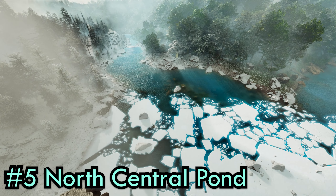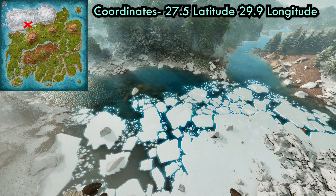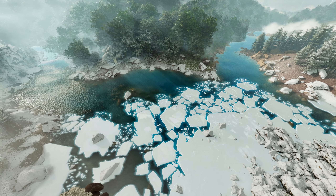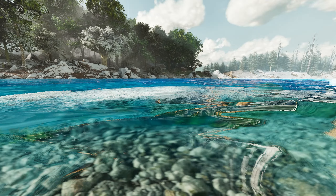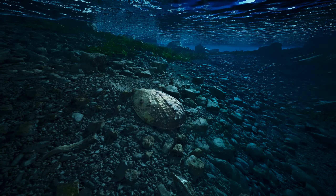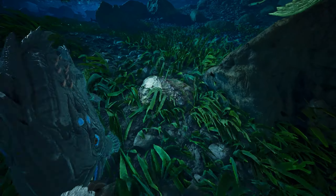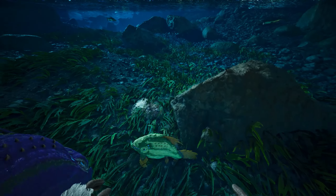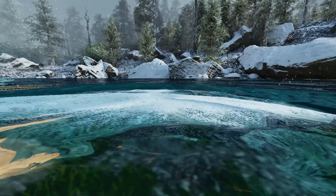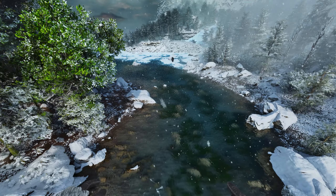At number 5 is the North Central Pond at the edge of where the snow biome starts, located at latitude 27.5, longitude 29.9. This area can be pretty dangerous, as there's Argies, Carnos, Euteranus, Deodons, Sabertooths, and Wolves. Once you head into the water, you'll find some pearls on the floor. They're a little tough to see in this area, as some of the pearls are somewhat hidden by the grass. Since this is a stream pond area, there can be piranhas to watch out for. The pearls can be found from the waterfall area into this pond and up the stream a little bit. This can be a good location if you have a more central base and don't want to travel far. And that's number 5.